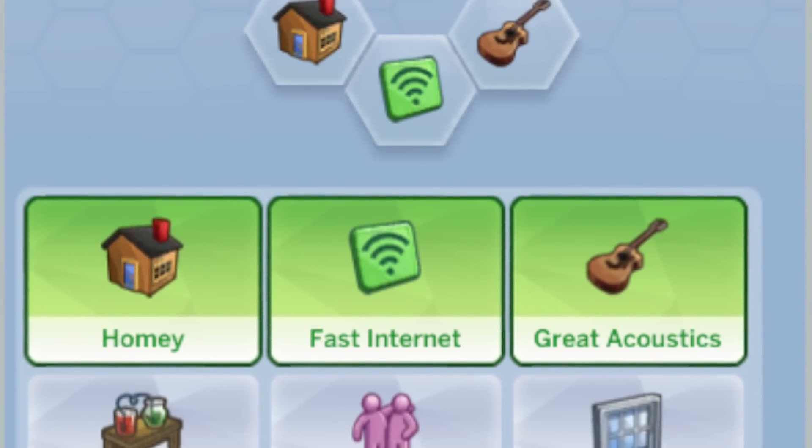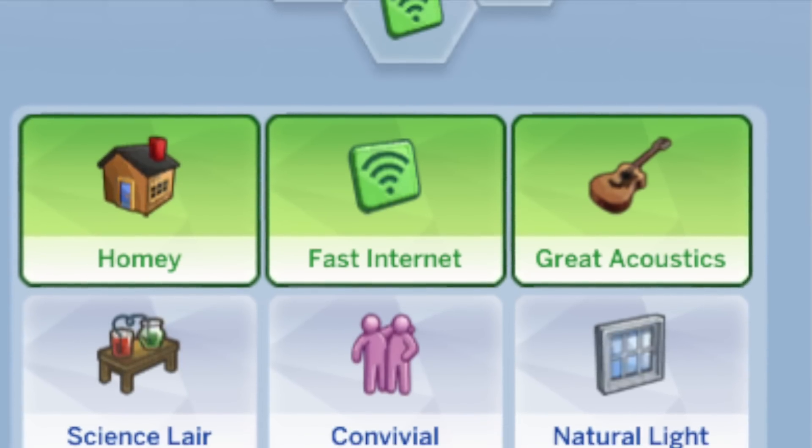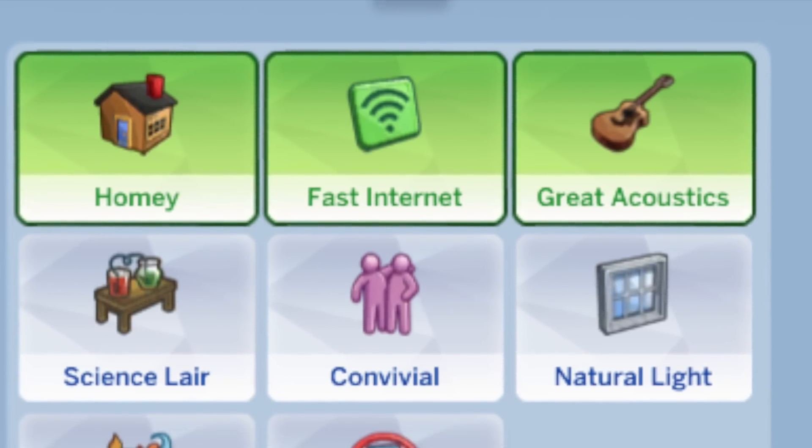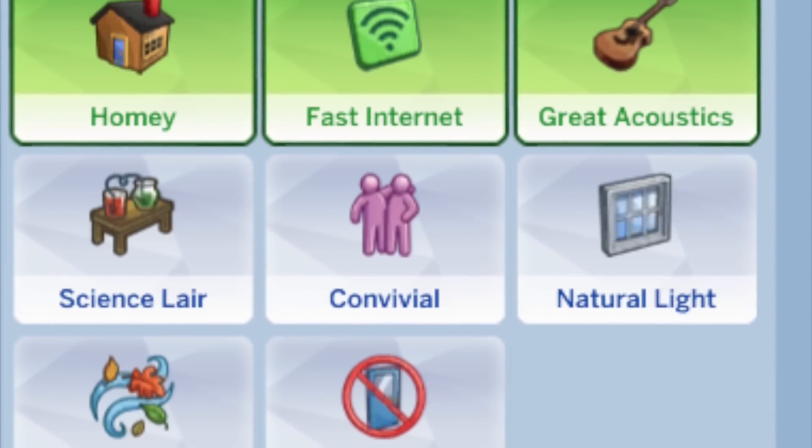The new lot traits included: homey, fast internet, great acoustics, science lair, convivial, natural light, bracing breezes, and private dwelling. Some of those are big tongue twisters for me.